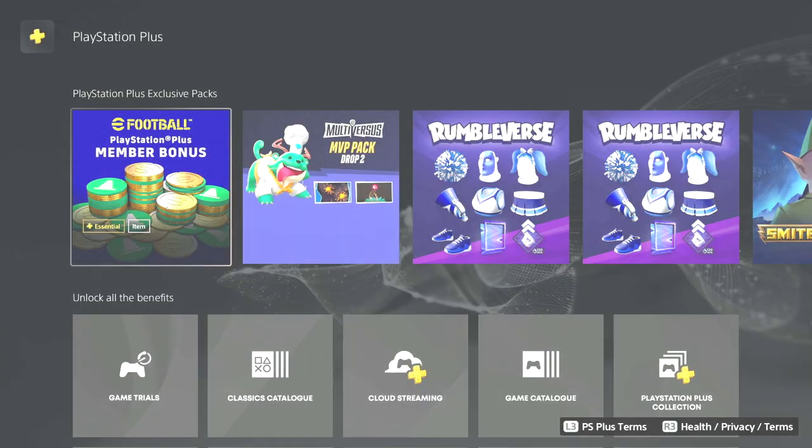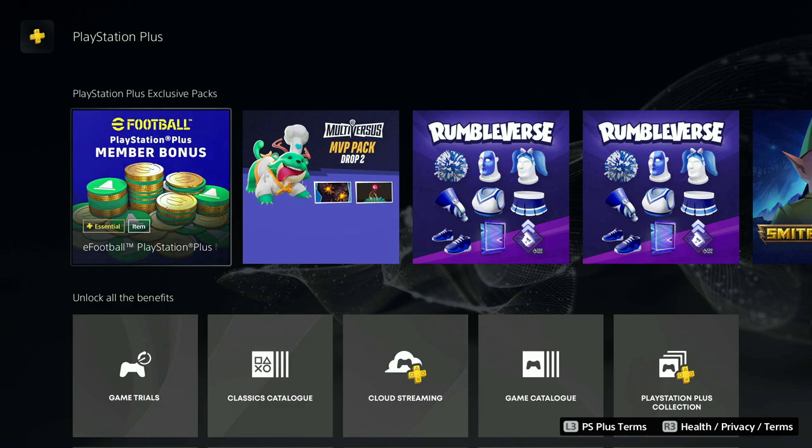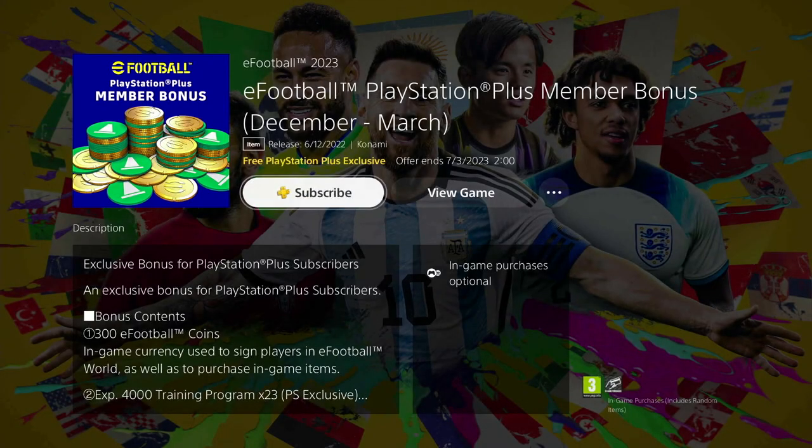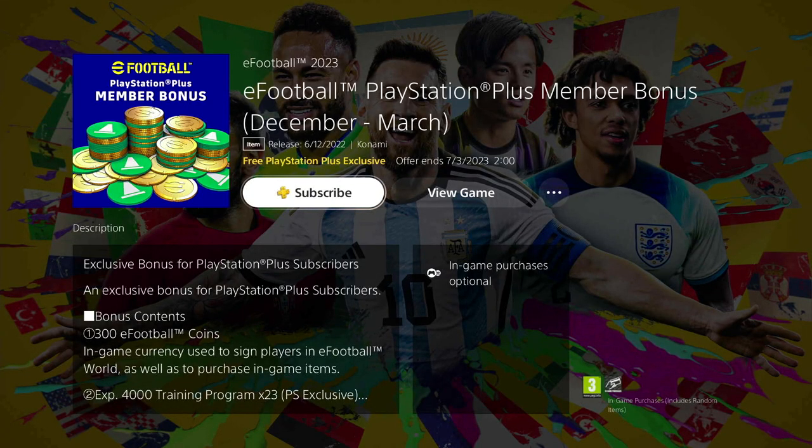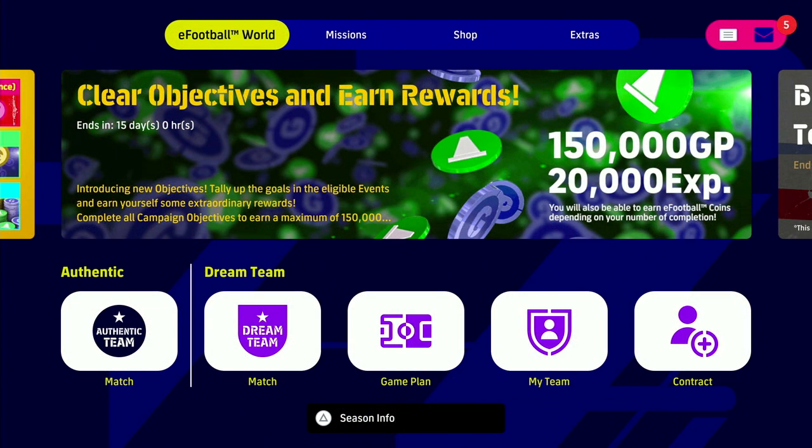You get 23 trainer programs at 4,000 XP each. If you are not subscribed to PlayStation Plus, you'll just see a subscribe button — it's a free PlayStation Plus exclusive but you do need a subscription. It doesn't matter which tier you go for, whether it's the most expensive or cheapest, but you won't be able to download it until you're actually subscribed to PS Plus.